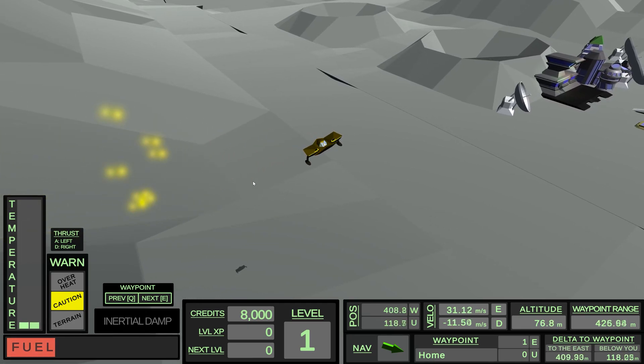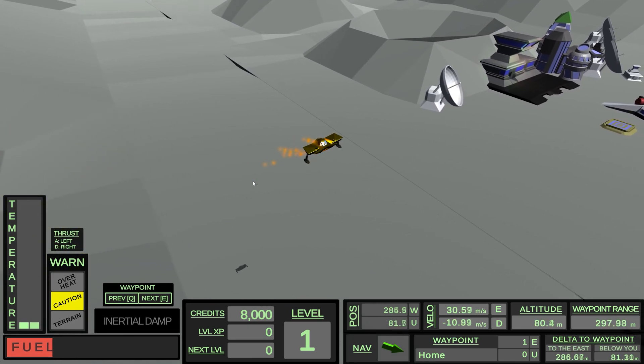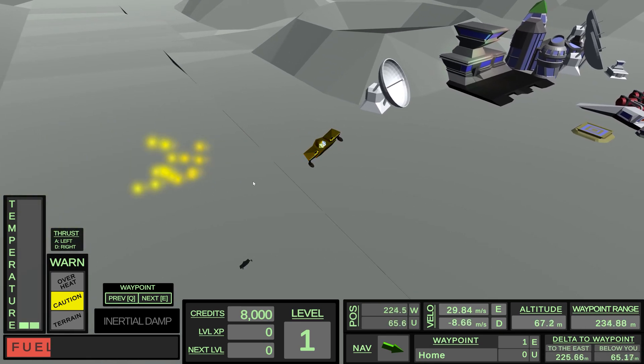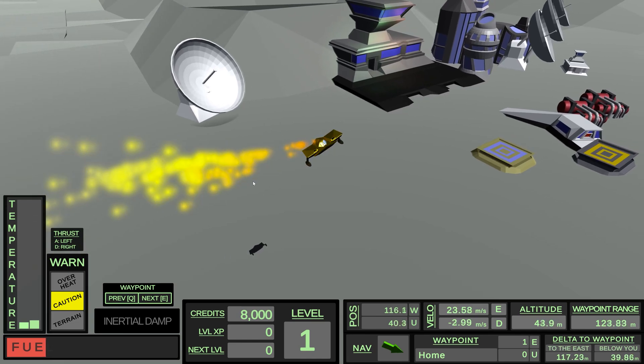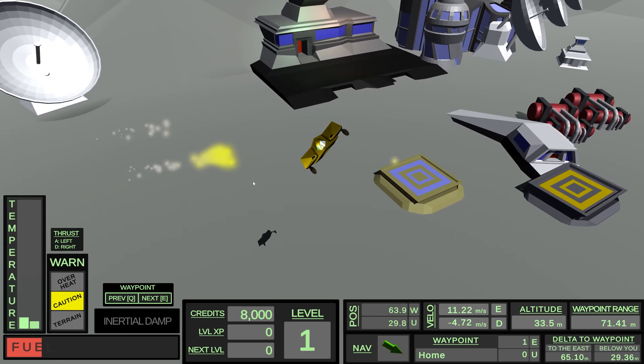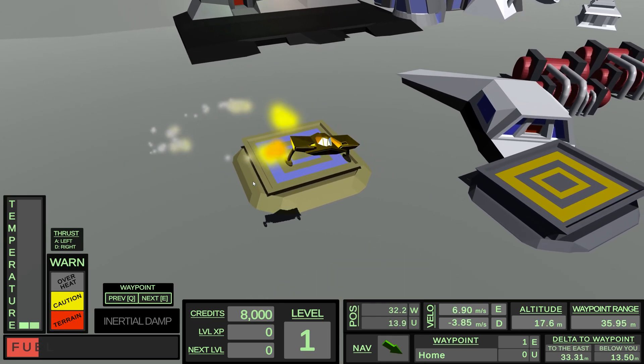Make sure you don't run out of fuel. Above the waypoint panel, the player can find the altitude, position, their distance to their waypoint, as well as their velocity broken out into vertical and horizontal components. Above the fuel gauge, warning lights indicate if the player is flying slowly enough to safely land.